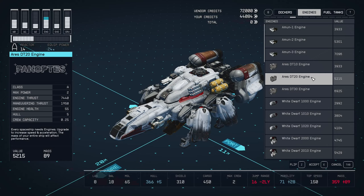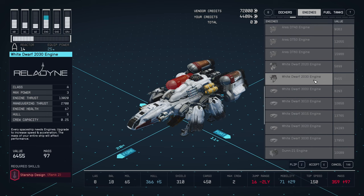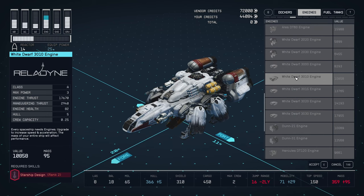Now if I open the engine list, we are looking for the White Dwarf series. If you scroll through it, you don't see anything special — nothing is specified on the left side.